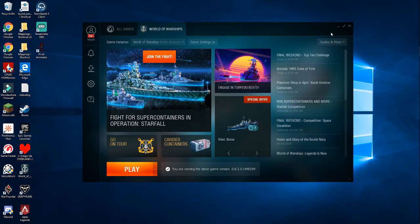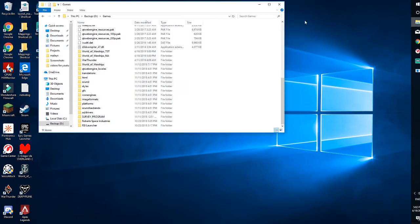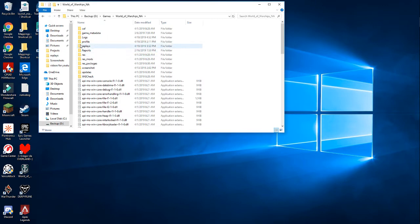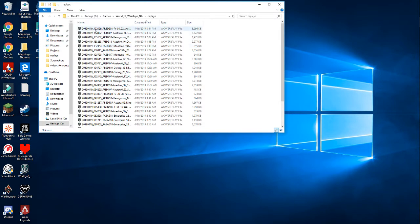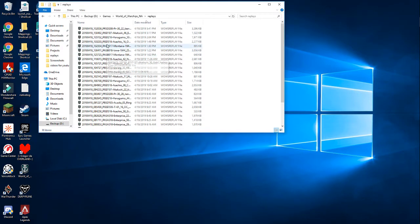This launcher has to be up for this to work. Go to your file folders and wherever you keep the game — usually it'll be on C somewhere, I have mine on D. Go down, find your World of Warships folder, click it, and there will be a folder that says 'replays.' Double-click it and there are your replays from the last couple of days.